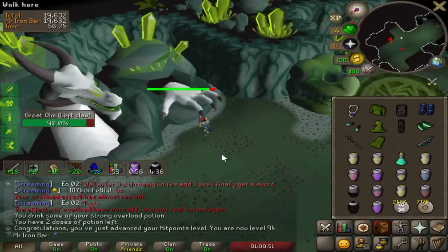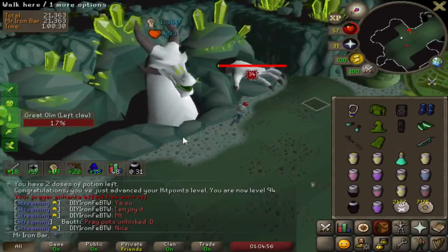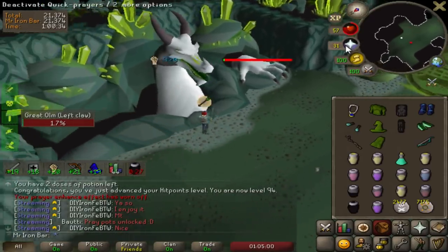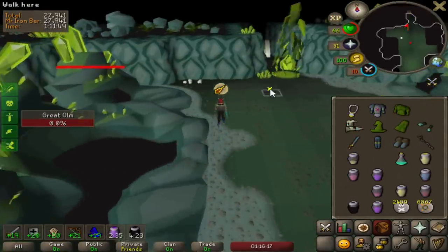A 33 hit - let's freaking go! 94 hitpoints, let's go! The rune 2h is so good - oh, a 34! I thought we peaked with the 33 but I was wrong. That was such a good Olm!